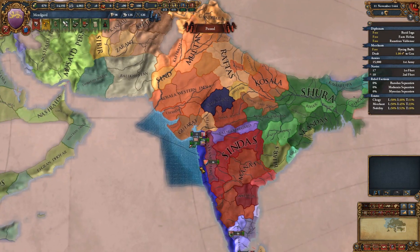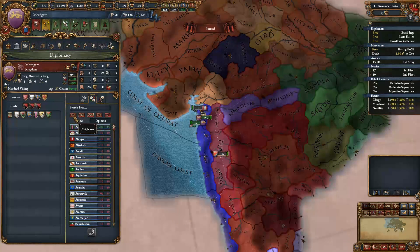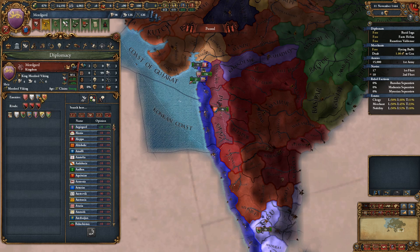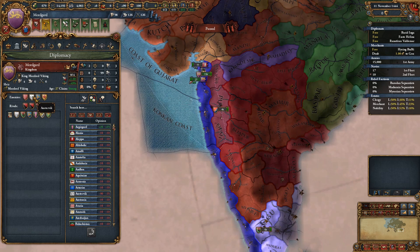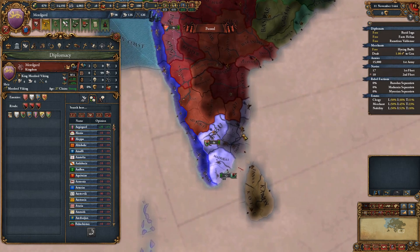We'll go through the other stuff as we're going because we're going to have a bit of downtime as diplomatic offers head off. So we need to select our rivals. Oh, son of a bitch - Austervik has rivaled us. I was really hoping to have them as an ally because Austervik are really strong. They're the merchant republic over here.